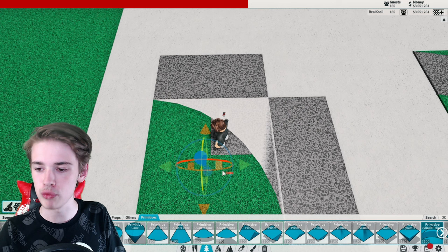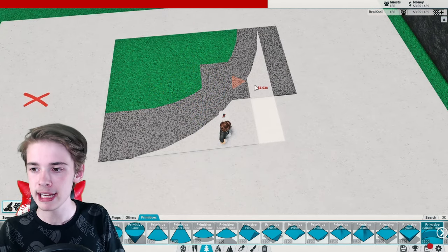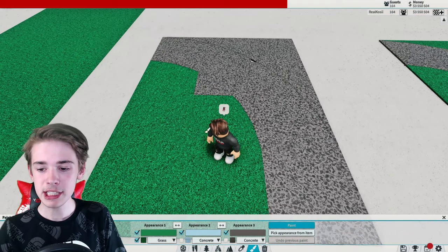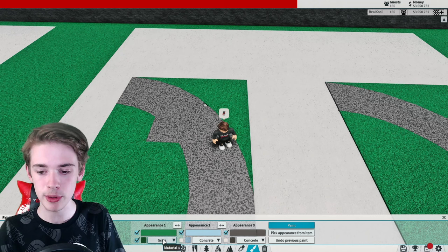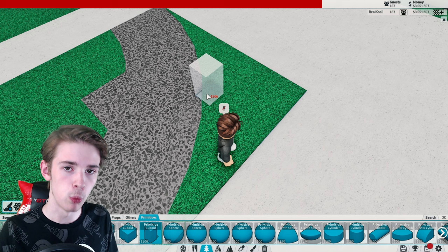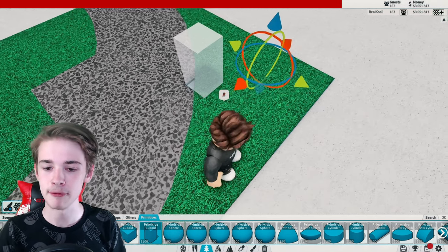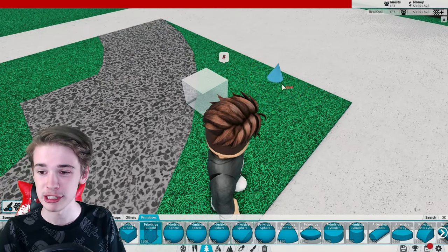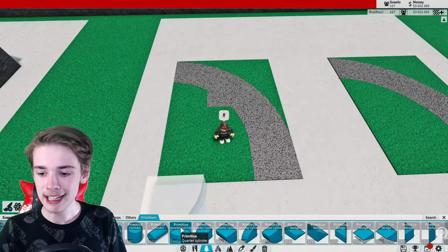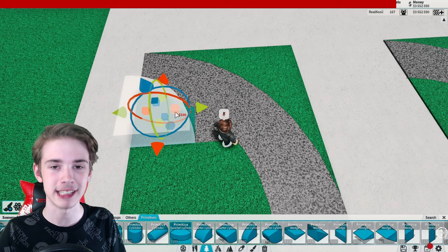Paint that piece, then to cover up the mess grab the primitive and size it up even more to the right size. Drag it along and raise it up just a tiny bit, then paint it the colour of grass. To fill the gap where you don't want guests walking, use a primitive instead of a path — grab it, put it into precision build mode, lower it into the ground, place it in, and give it a paint.